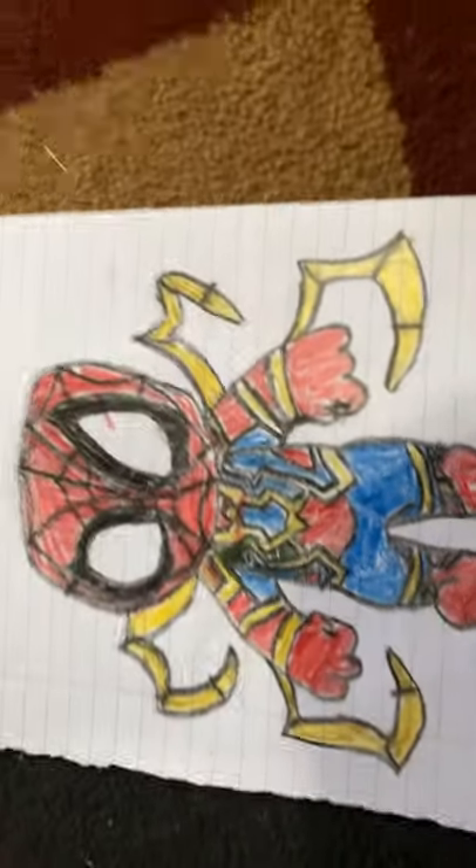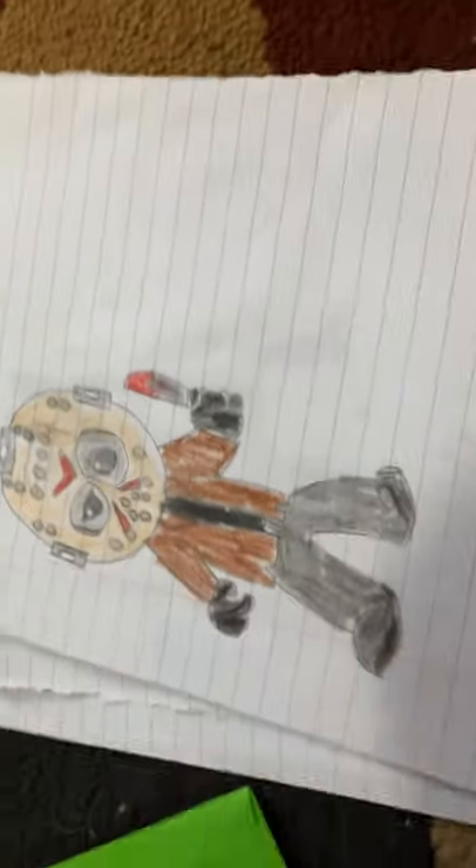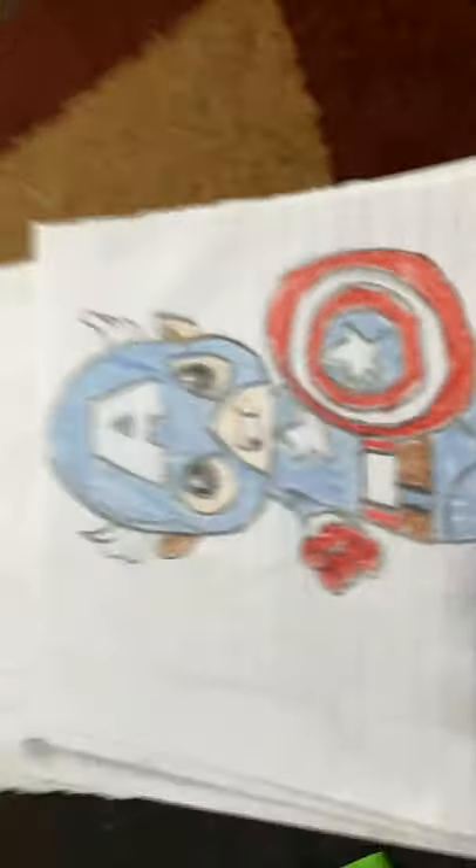I've been doing tons of stuff, like I've been drawing. I can show you guys my drawings. Some of these I copied off a YouTube channel, but it's a really good YouTube channel. So that's the Iron Spider. Then I made Boo from Mario. Then I made Bonnie from FNAF — he looks kind of like a brick Bonnie. Then there's Jason. Then there's Captain America — he kind of looks fat, but that's just the best I drew. Then there's Spider-Man, Miles Morales. Kevin from Despicable Me. And then Aquaman from Fortnite.